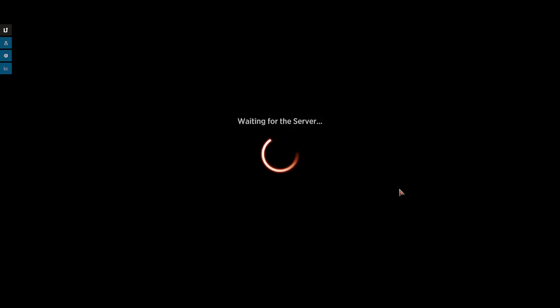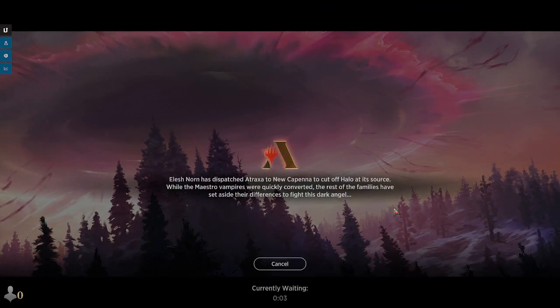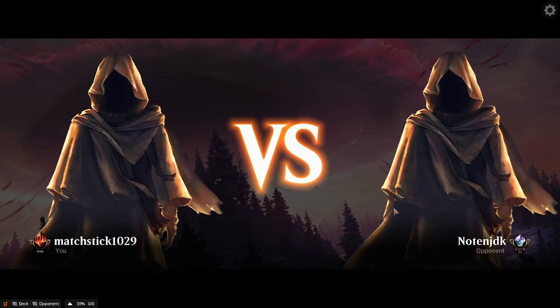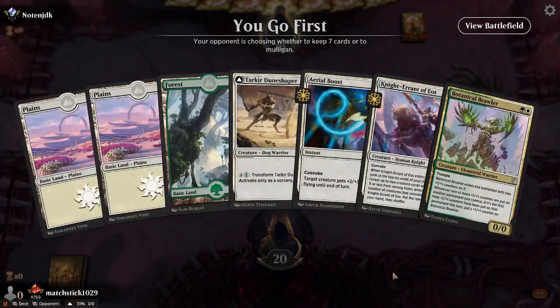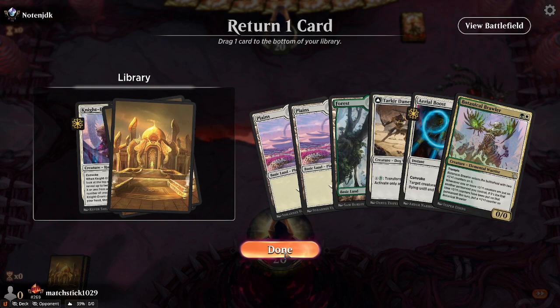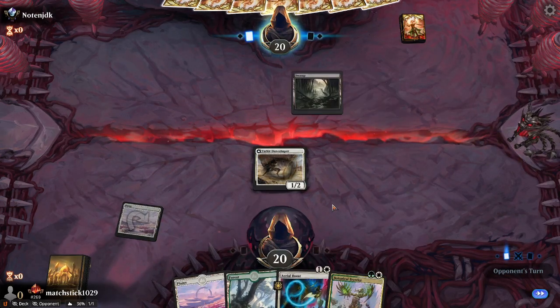I wouldn't mind another seven-win deck. We're up to four wins. This is definitely my favorite kind of deck to play - just a nice low-to-the-ground aggro deck. I do like White-Green even though I know it's not the best deck in the format. Some might even say it's not a good deck in the format, but results speak for themselves. This guy's in Diamond - I bet his deck is great. Not that that's necessarily much of an indicator. I've gone first like every game - this is a little bit unfair.